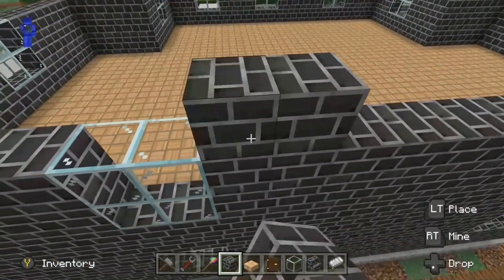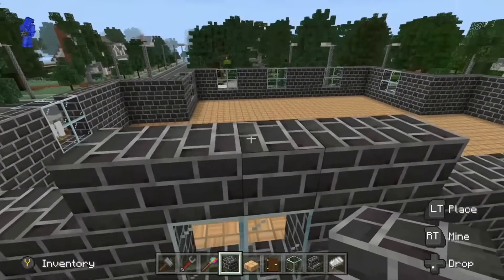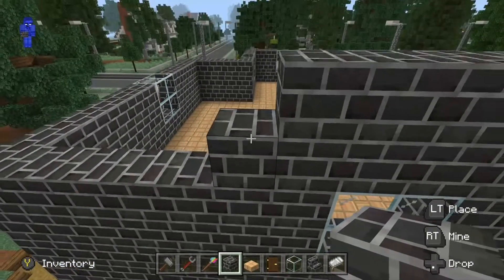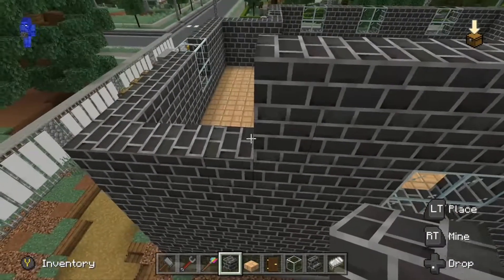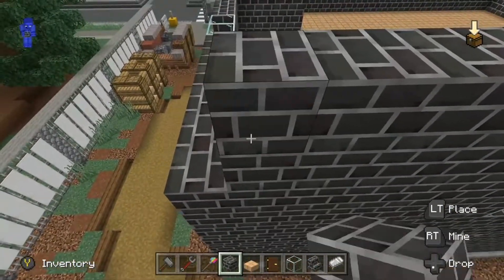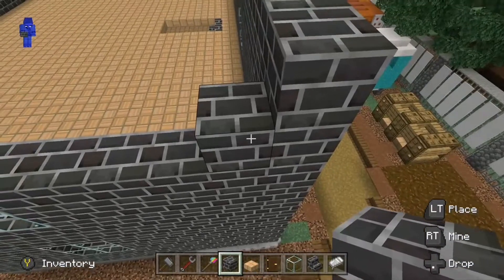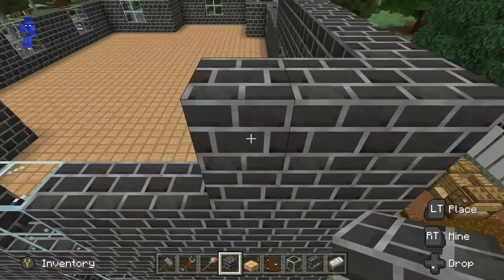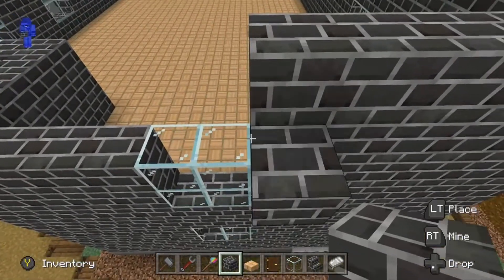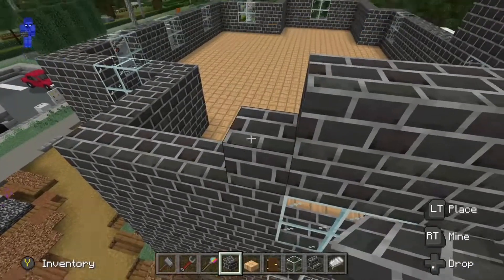Just going to add this top layer of bricks and add two layers, just to double it up for building the roof. Around the corner — just doubling up, putting two on there — a little bit more room to maneuver with the roof, and for any light conditions, attic space, roof tiling, and such.